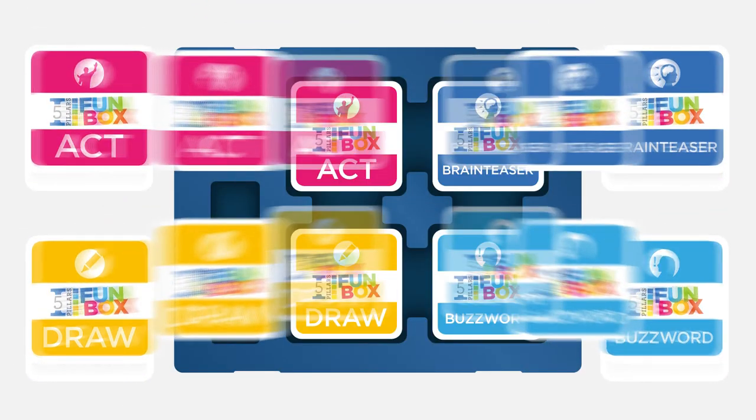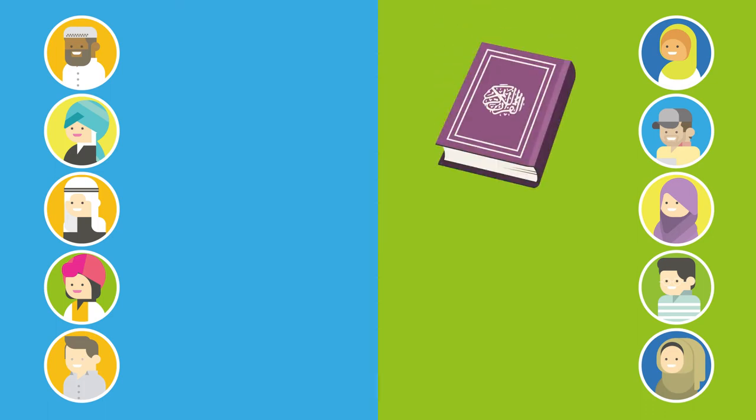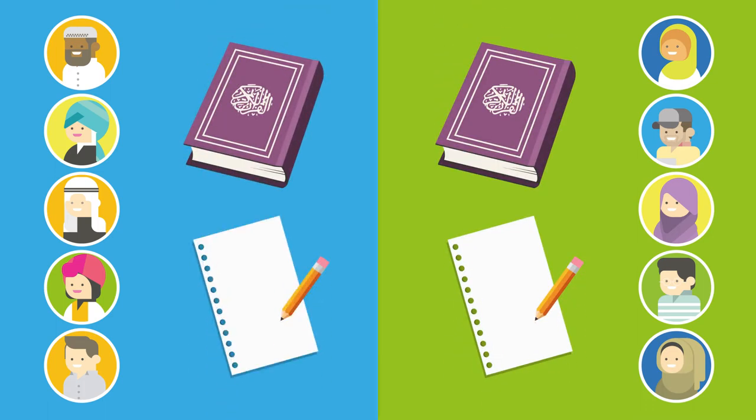Before you start, separate the cards into the four categories and into the card tray. Make sure you have an activity wheel and a one-minute sand timer. Split into two teams. Each team should grab a Koran, some paper, and pencils.